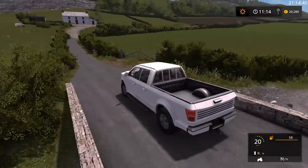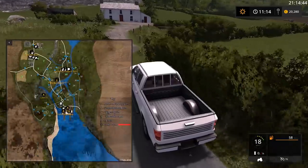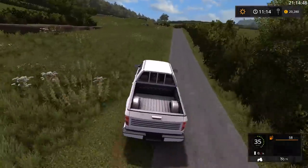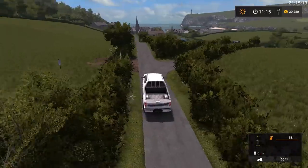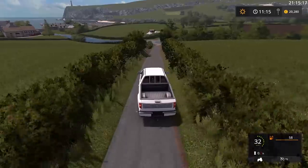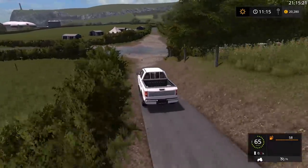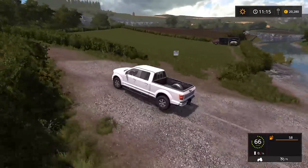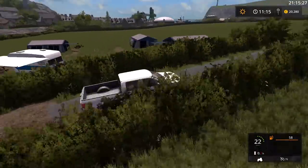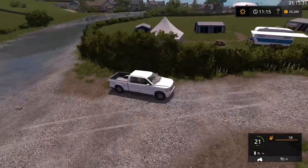Beautiful beautiful map. We're going to go down this road here and we actually have to go through a river - that was just quite fun, something fun to do. There are some campers here as well. If you like doing role play stuff you can cut the grass for these campers - there's a campsite there.